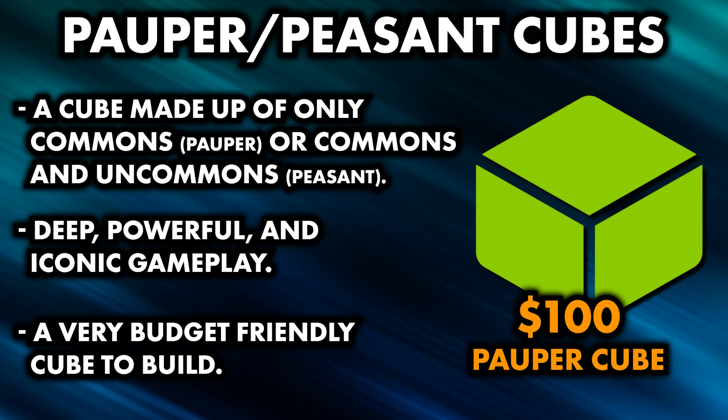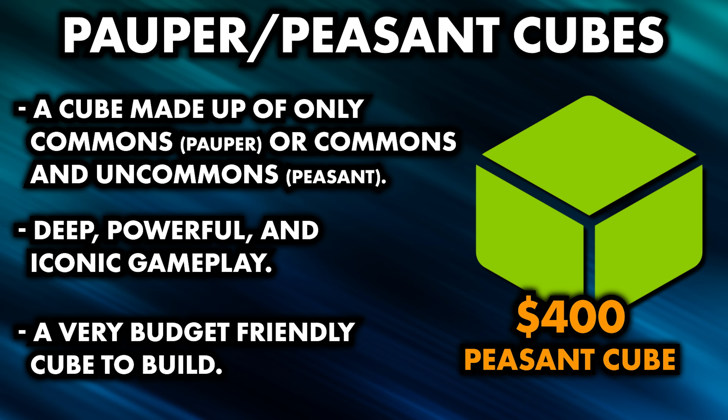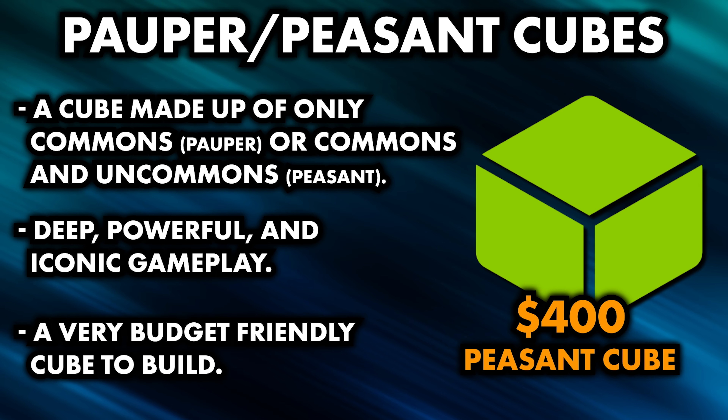Most importantly, an entire 450-card pauper cube can be purchased for as little as $100, or about $400 for a peasant cube. In this video's description, I've linked to the two most well-tested pauper and peasant cubes that you can purchase for yourself. Either one is a great starting point, and even if you have aspirations to build a more expensive cube in the future, having one of these in your collection is always great to pull out.